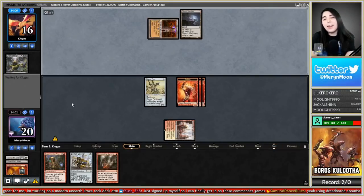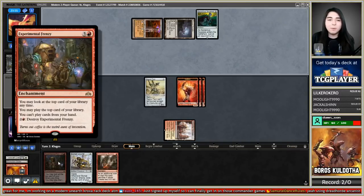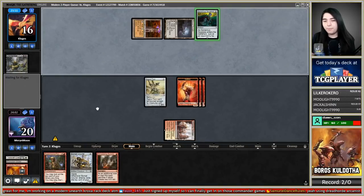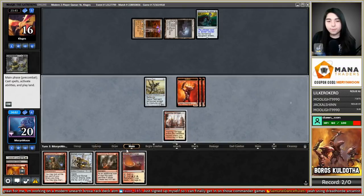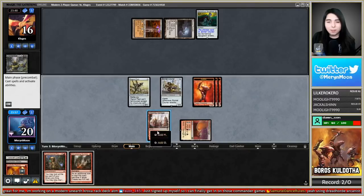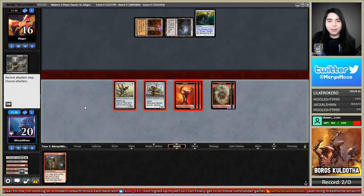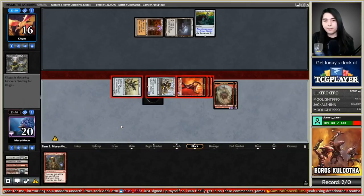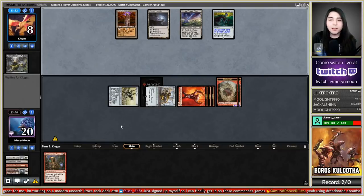Next attack we're getting in for eight damage. Sorcerer's Spyglass — they're probably going to name Bomat Courier since that's the only activated ability here. Oh, I drew Devastating Summons — sweet! We're bringing them down to eight and we have well over lethal on board. What do you got, opponent? Not-Seer won't do it.